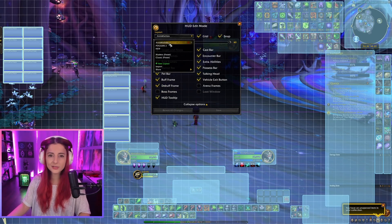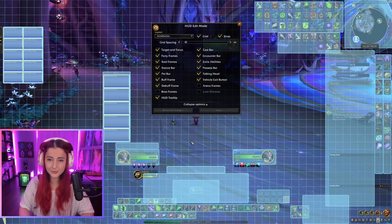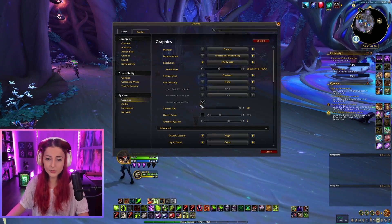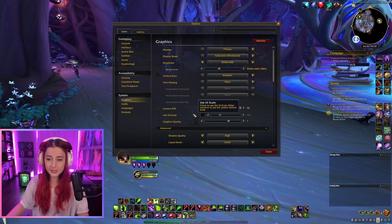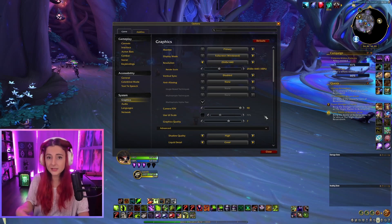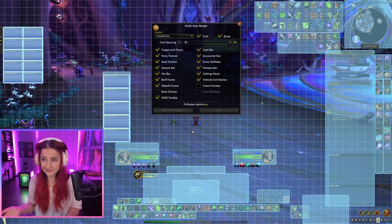Keep in mind when importing a layout that you have the same screen resolution and UI scale as the person you're importing from. My resolution is 1440p and my UI scale is at default 100%. If you're unsure of your settings, go to Options → System → Graphics. You'll see the resolution there, and your UI scale below it — mine is unchecked, meaning it's at 100%. If things look wonky after importing, that's likely why, and you may need to adjust.